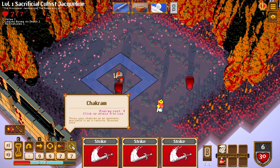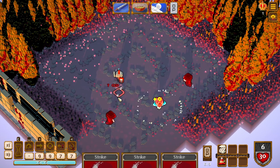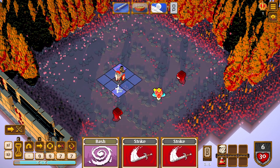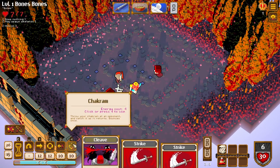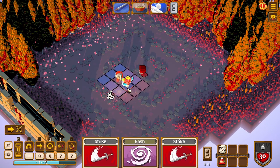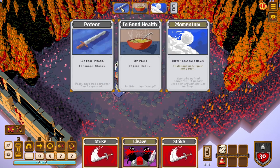We could use a chakram — throw your chakram at an enemy and catch it as it returns, bounces once. So maybe that would do damage to multiple enemies. Let's try that next — we can't do a charge unfortunately, maybe I can make a charge happen. We need a specific range for the chakram. Did it bounce? All right, this is going a lot better.